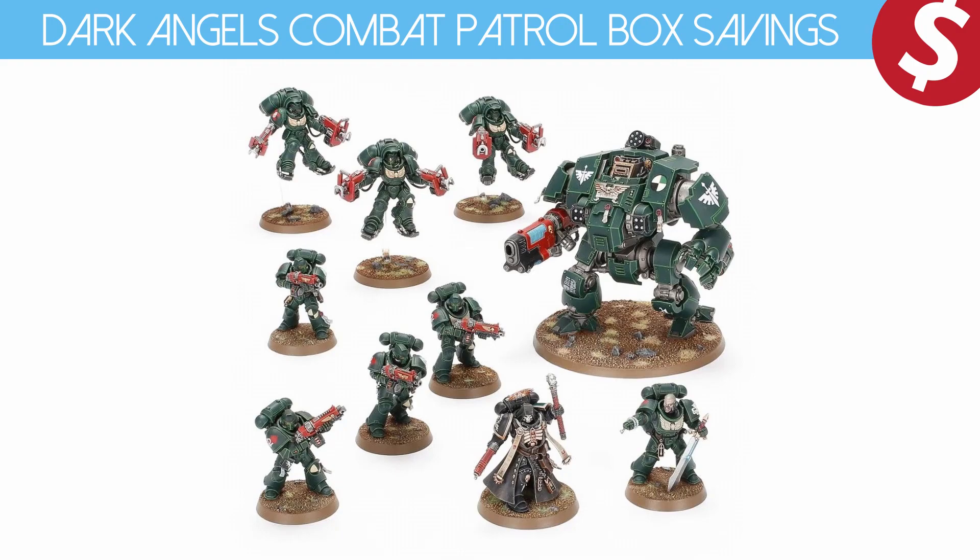In the box itself you're getting one of the Primaris Chaplains — one of the old Chaplains. You also get a three-man Inceptor Squad, a Redemptor Dreadnought, a five-man Intercessor Squad, and then two Dark Angel Upgrade Sprues. You've got to have the sprues to make it Dark Angel-y.